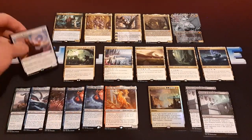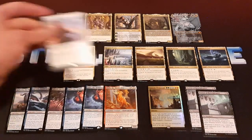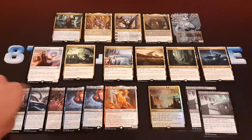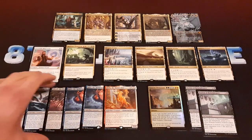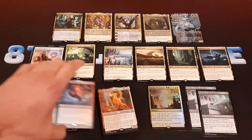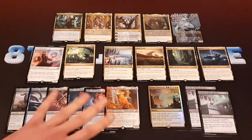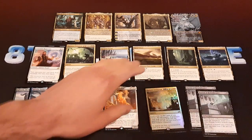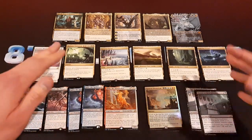A couple of good rares though — Drannith Magistrate is pretty nice, a pretty big Commander card where you can just shut off your opponent's commander. Ruinous Ultimatum is pretty sweet too. Six of the companions — didn't really get any of the good ones. I guess Obosh is maybe the best. Double Lutri is kind of funny because you can't even play it in Commander. Foil Genesis Ultimatum for the foil rare, and there was a second foil rare, the Dirge Bat — the Genesis Ultimatum is better. A couple of Bastions too, which is a good uncommon. Overall, a decent box — it could have been better, but we did get four Triomes, so that's pretty sweet.